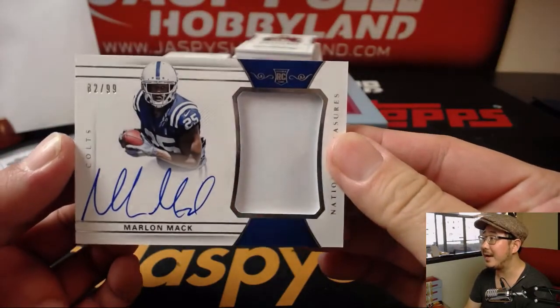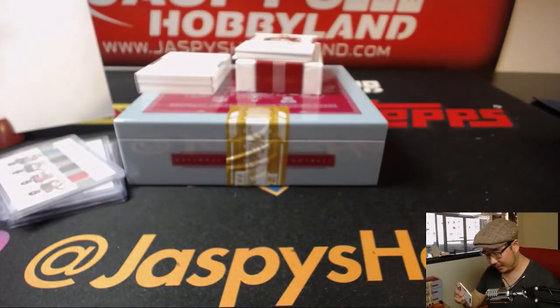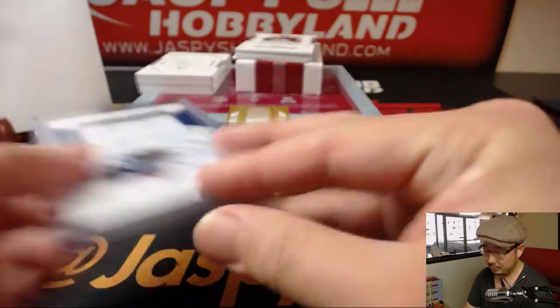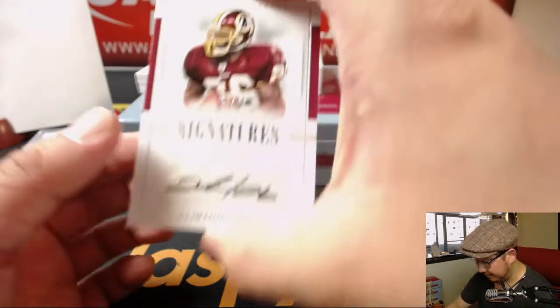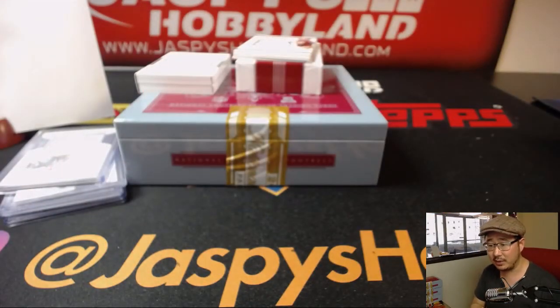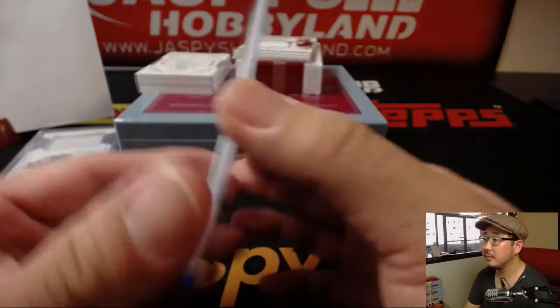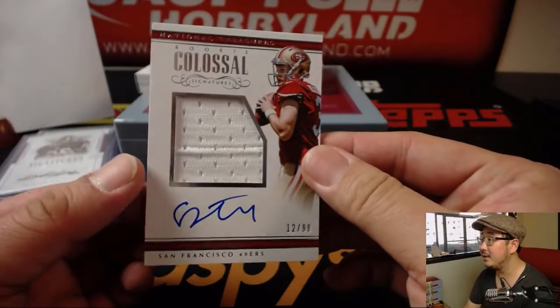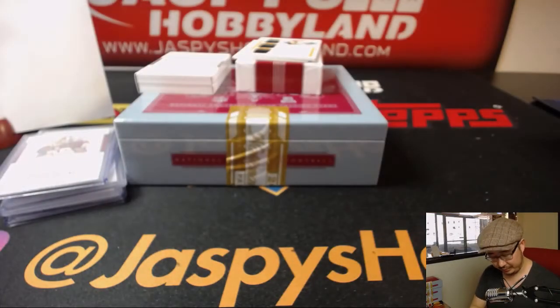82 out of 99 — Return of the Mac, Marlon Mac. For Will B. and number two. Out of 25 — Clinton Portis, 11 out of 25. Clinton Portis number one, Fidel. Out of 99 — 12 out of 99. CJ Beathard jersey auto. Number 12 — that goes to Will B. with number 12.